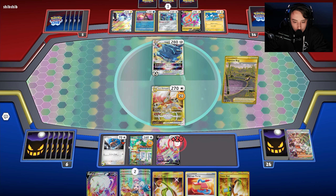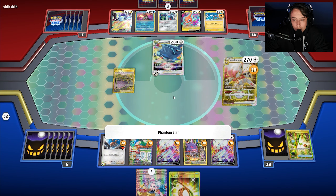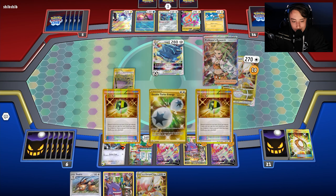We play Super Rod to put back the Dodrios. We need to dig for energy, so we use Phantom Star. As long as we draw a Double Turbo Energy — which we do — we can take a knockout. We have 30 damage minus 20 from DTE, so we're in a good spot. We evolve and our opponent concedes. That was a super quick game one — we pulled off a turn-two knockout.